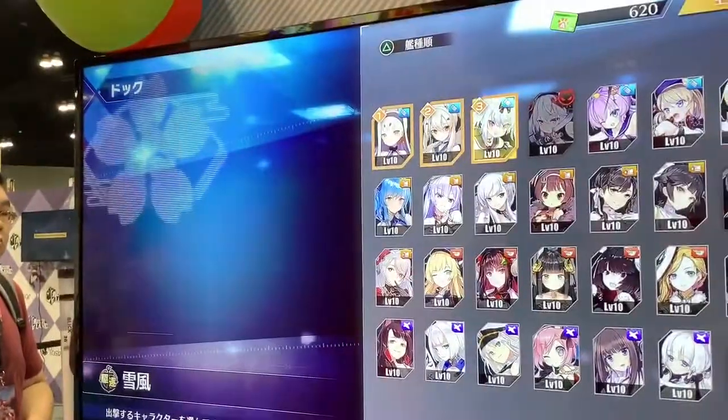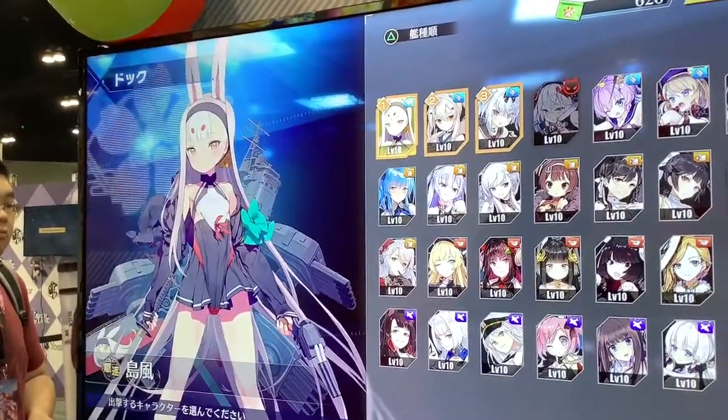The top three are gonna be the ones you're actually controlling in the fight. It's square to select and deselect the various characters.